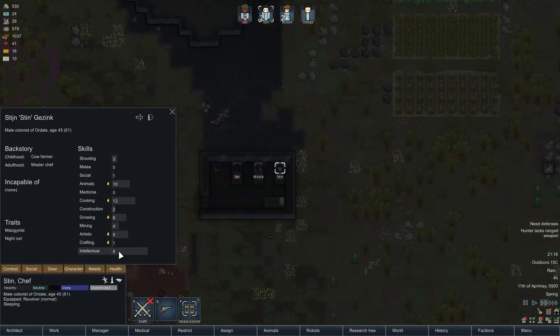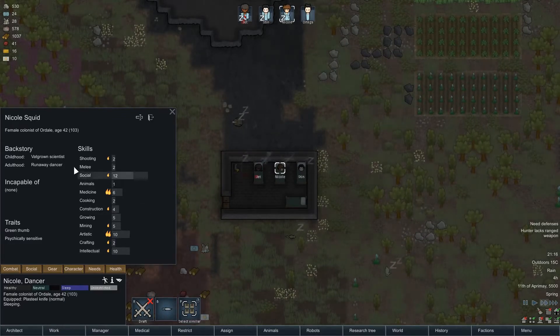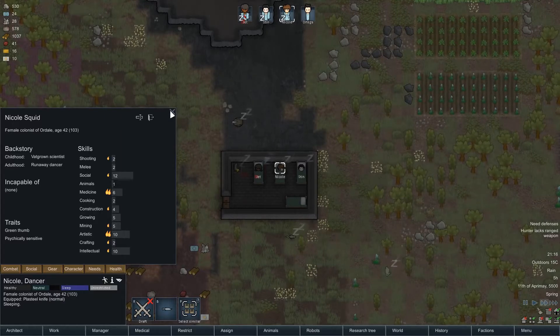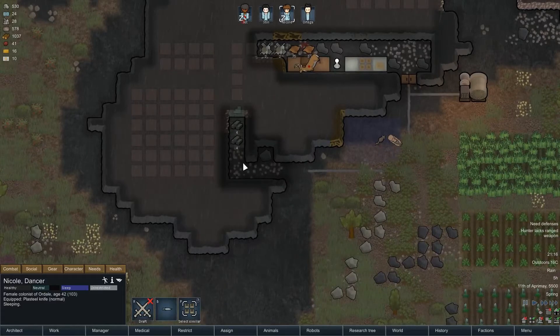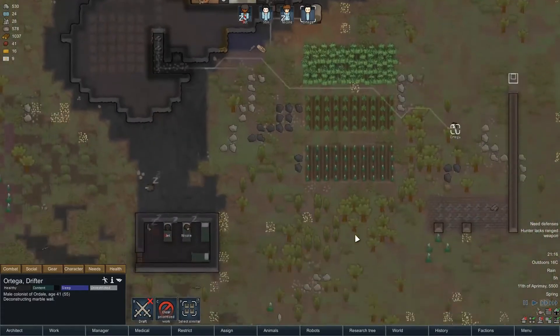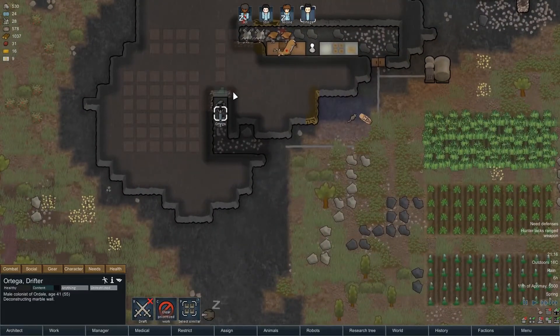We have a better intellectual though — that's going to be Nicole Squid. Squid, that's a terrible name. Nicole Squid is going to be our scientist and do some research for us once we get the research table up and running. But right now we are focusing on digging out this area. Ortega, you should actually be deconstructing this marble wall first. We need to get this dug out so that we can set up a freezer in here.